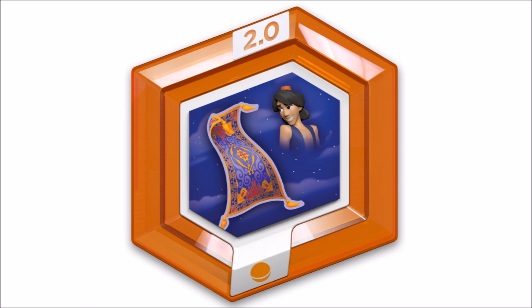Last but not least of the power discs — it wouldn't be Aladdin without the magic carpet. As you saw in the screenshots, the carpet looks amazing, a really great remake from the movie. This is actually a rare power disc so you might have a bit of trouble finding it, but you will hopefully find it eventually. Here's a tip: if you go into a store and find a power disc pack, scratch the bag with your nail — if it makes a little noise, it's actually a rare power disc, so it's definitely worth buying.